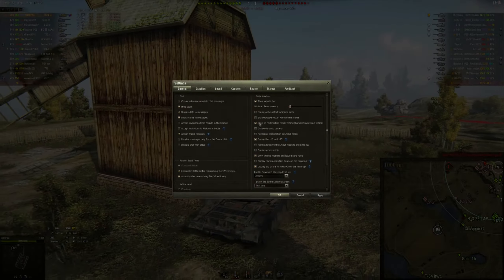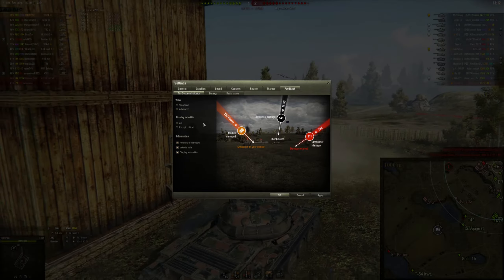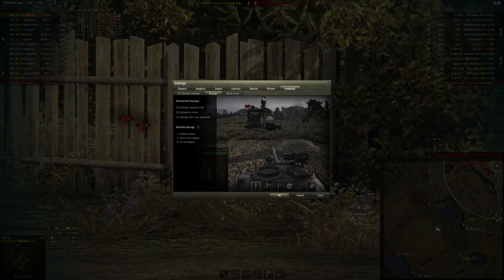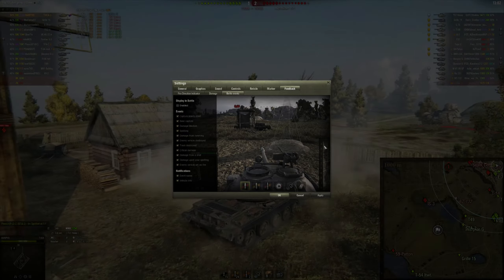To get the settings you need to do it as follows: go to your settings, then go to your feedback. On this section I've got mine on advanced with all of them checked. On the damage section I've got them all unchecked and set to 'do not display', and then I've just got it not enabled on the battle events section.